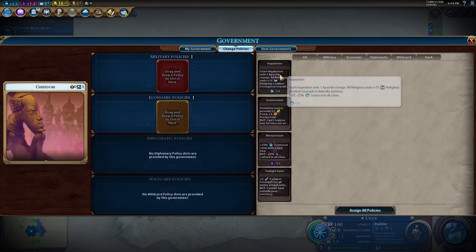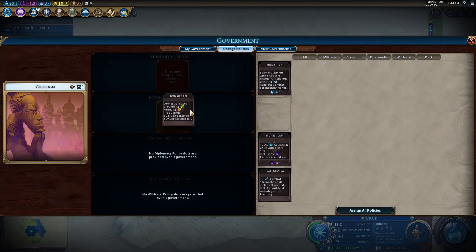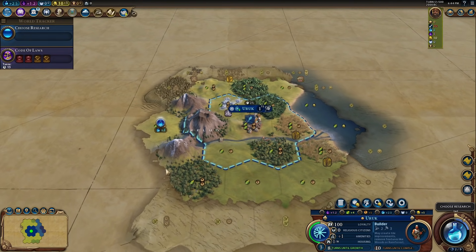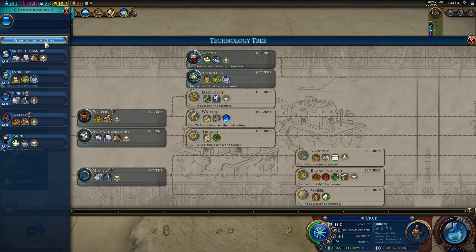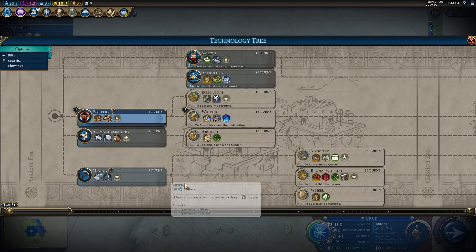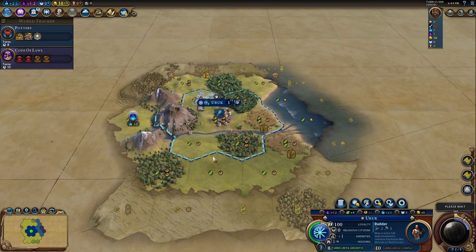We can already do a policy. This is a really nice campus right here — a plus-three campus. I like that a lot. We're way behind, so let's go for writing right away — get pottery and then writing. I think that is going to be our key.